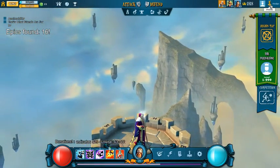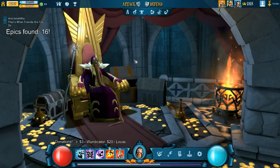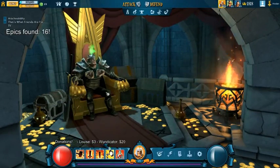I'm just going to run over it quickly. This is the entrance window. From here you can choose your heroes. I can choose a mage, I can choose my archer, or I can choose my knight. These are the three classes you have access to at the moment.